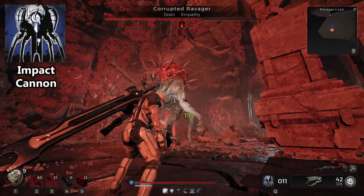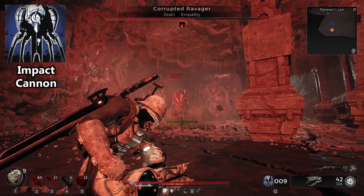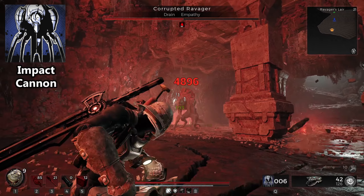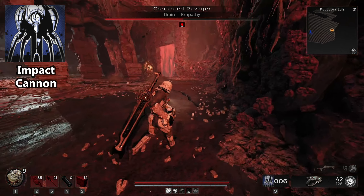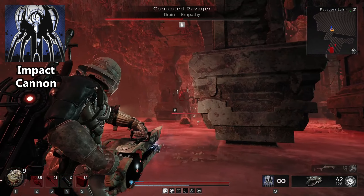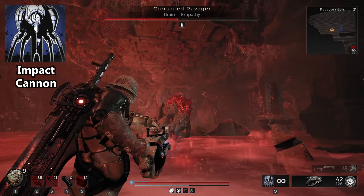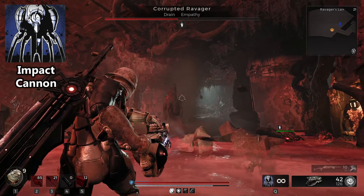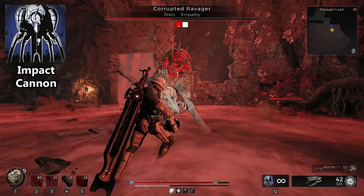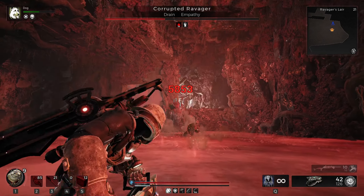For the skill, you want Impact Cannon. This massive burst machine shoots one hard-hitting slug at a time, but it's incredibly powerful — strong enough to stagger bosses in one or two hits, dealing thousands of damage each time it connects. Hit weak spots and you're looking at 4,000 to 6,000 damage. For large groups of enemies, place it on the ground where it pounds and nullifies anything near it. For boss fights, keep it in your hands to get the most benefit.